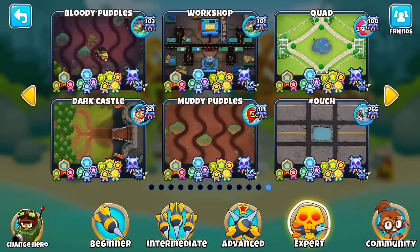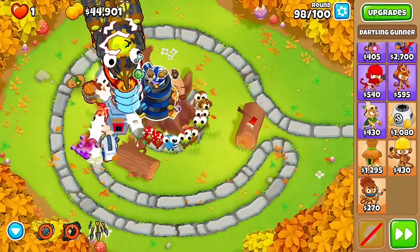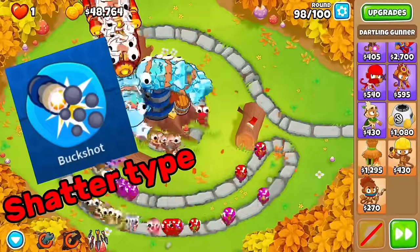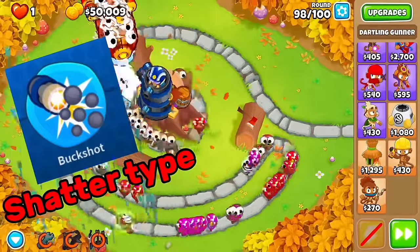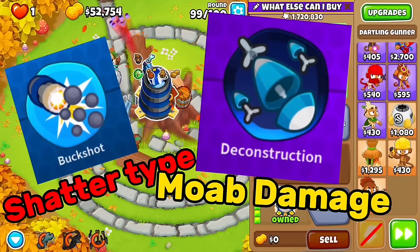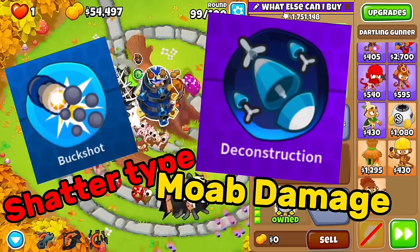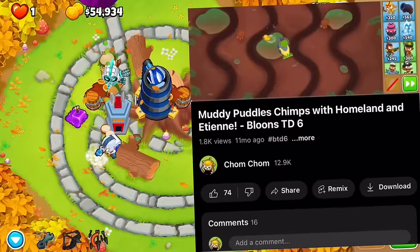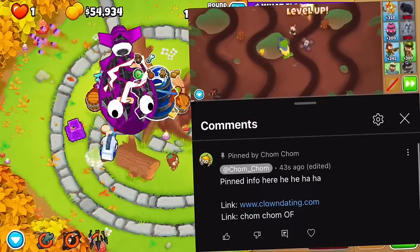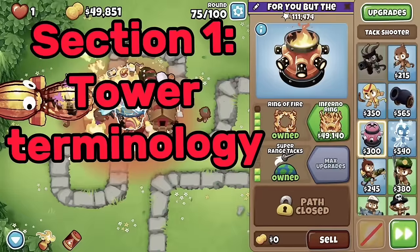Some people might know all of this stuff already, but if you need a better understanding or don't know some concepts we're going to cover — such as shatter-type damage or Moab damage — don't worry, we'll cover all of it. And even if you do know it, it might be a good refresher. If you want to skip past this introduction, go to the pinned comment for links to all future episodes.